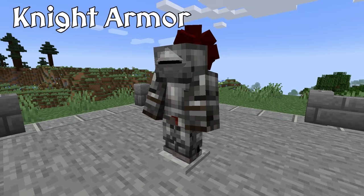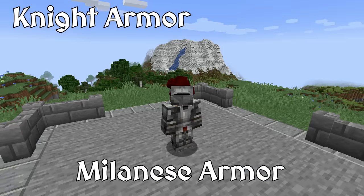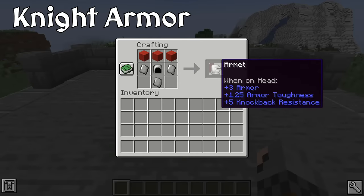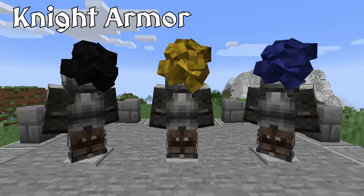Whenever we hear the word knight, this set of armor is the quintessential image that comes to mind. The knight armor shown here looks a lot like the Milanese armor of the 15th century. Milanese armor was popular throughout Italy along with the ingeniously designed Armet Helm. In the mod, the helm even comes with a feather plume to complete the look, and you can dye it any color you wish.